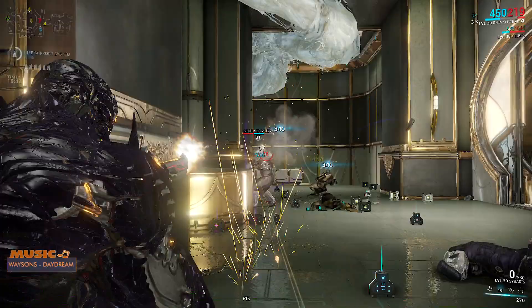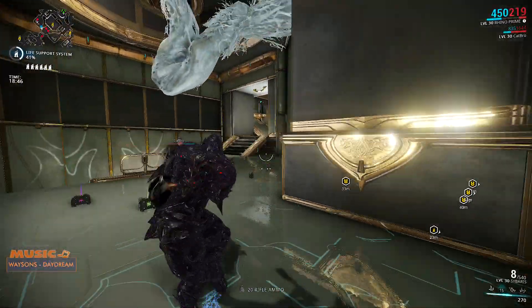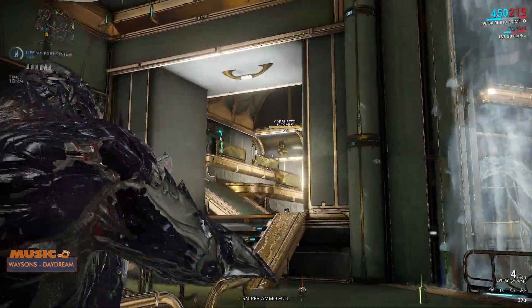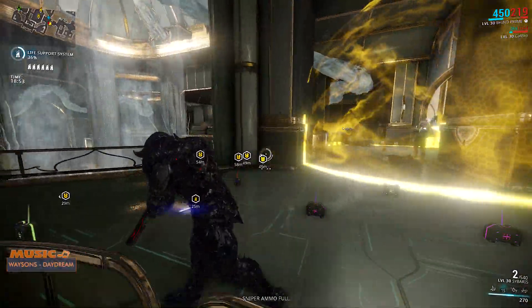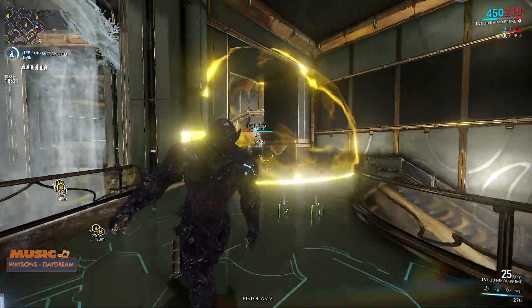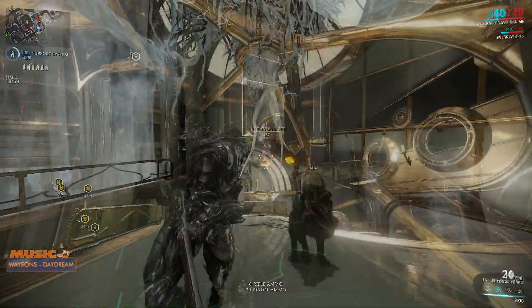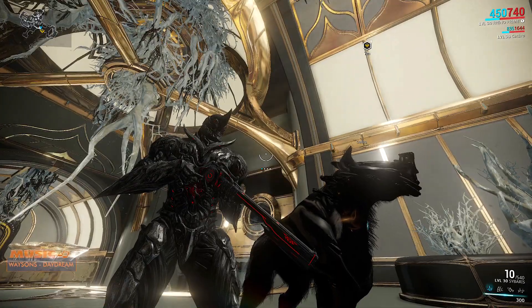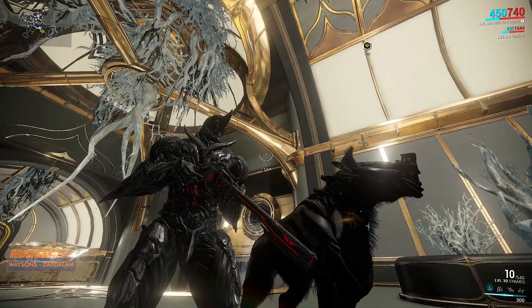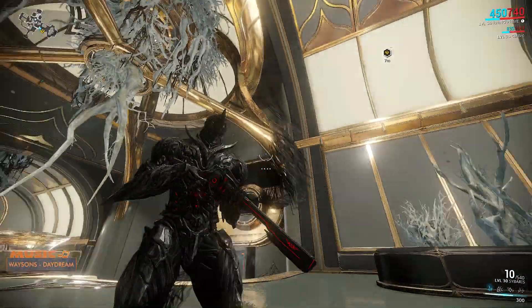The Sybaris Overload skin, which was added with the first set of Steam Workshop skins this week, looks really really good. But it is the Sybaris — you could probably put loads of dangly bits on it, paint it pink, and it would still look like a boss. The Sybaris is easily one of the best looking weapons in the game, and the new Overload skin just amplifies those looks.